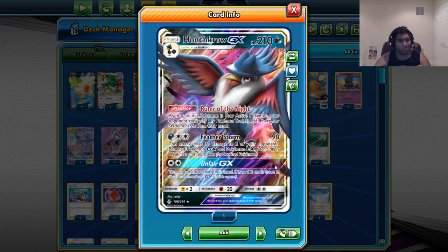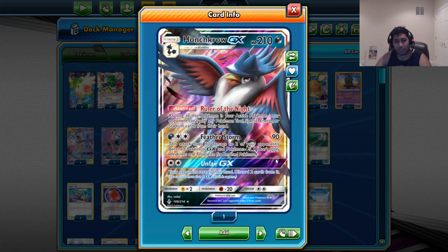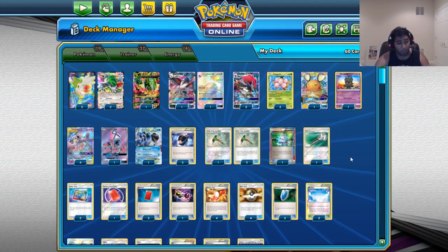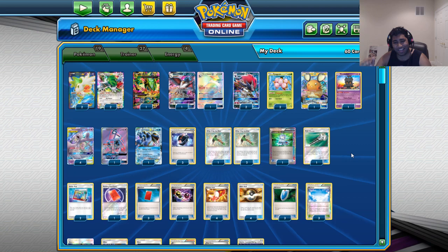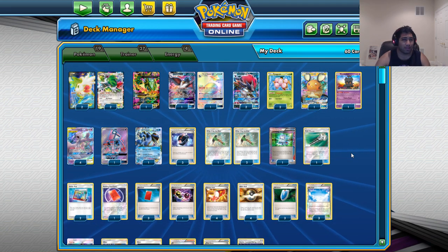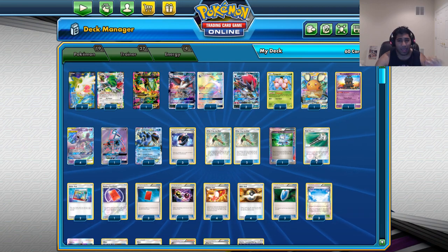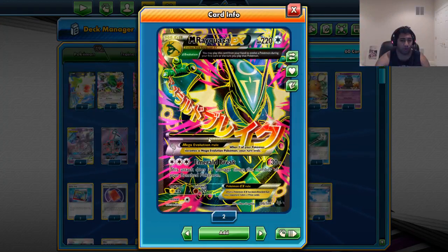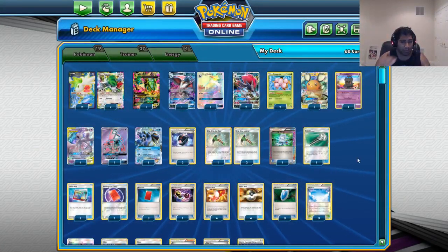Unfair GX is the first thing that came to my mind, where you look at your opponent's hand and discard 2. And if you can go Unfair GX, Mars, Chip Chip Ice Axe in the same turn, you can set your opponent to a lower hand size and lock them for about 2 turns. After that, you don't really have a way to lock them, so you just become a Mew3 deck that swings at them with Emerald Break and knocks out everything. That's the game plan.